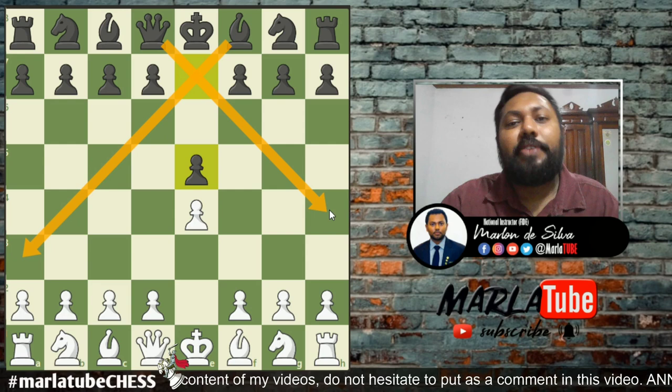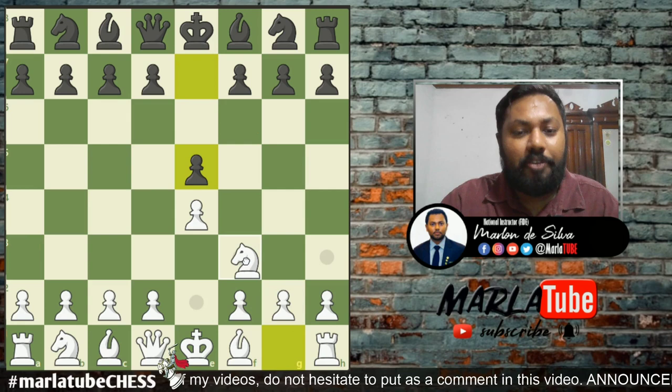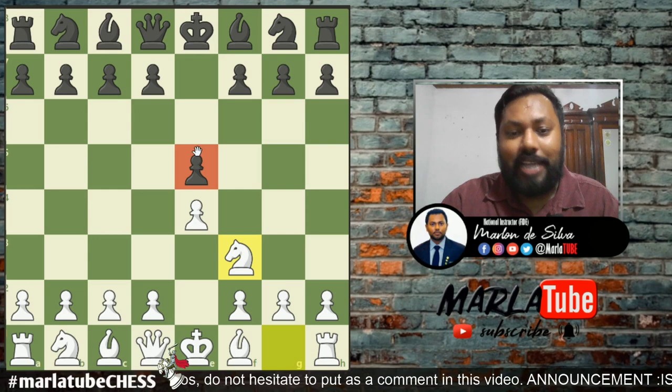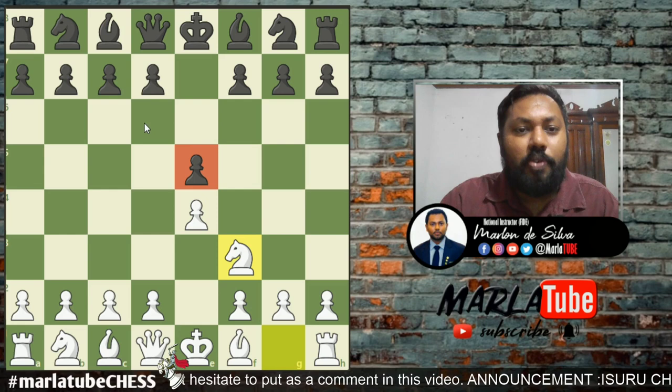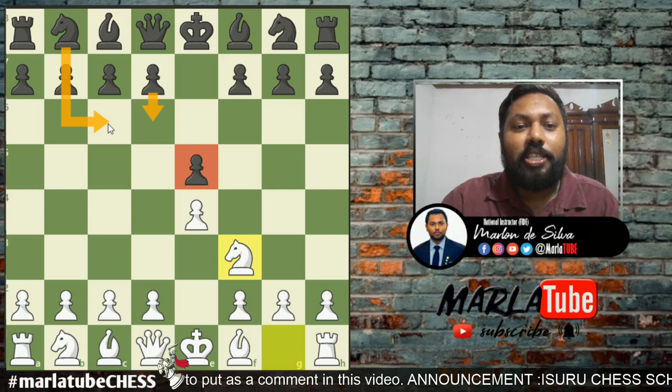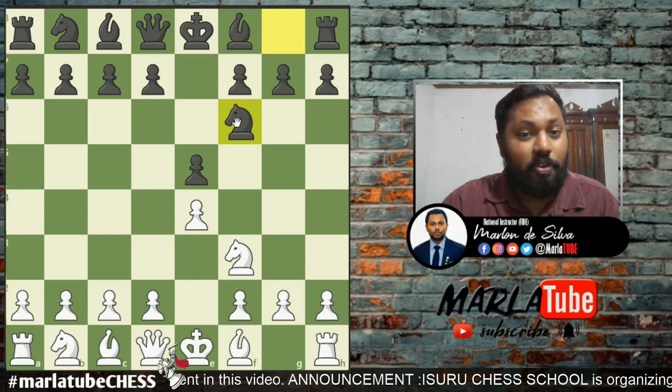We can develop this move as well. We can develop a knight to f3, which allows us to attack the e5 pawns. We can also play knight to c6 or knight to f6, entering the Petroff Defense.